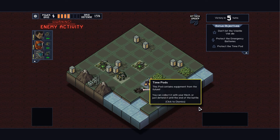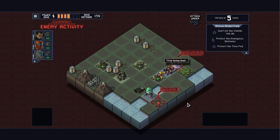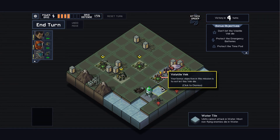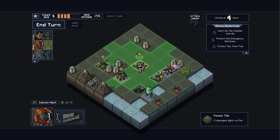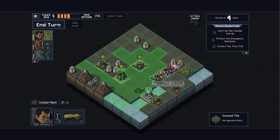Alright, we just need to stop this damage so far. First things first — what does the woods do? The most important objective in this mission is to not let the Vex die. We just need to keep him off buildings. Being in the woods means you'll light on fire when damaged. So I'm going to go collect the time pod and kill this other guy all in the same turn.